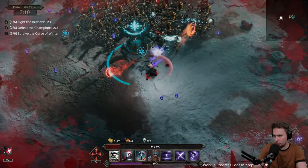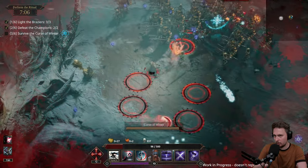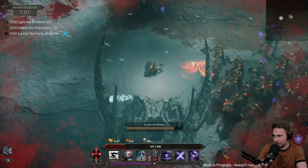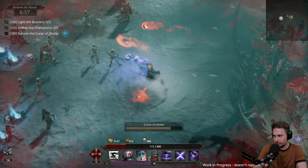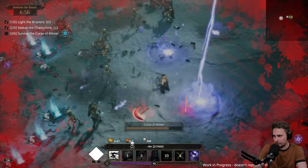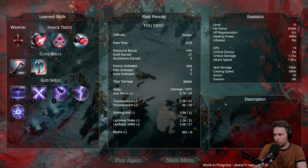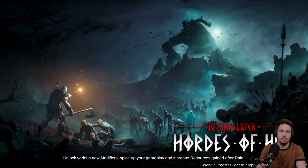Curse of the Winter - what is that? It's cursing me. Survive the curse of the winter - my movement is affected. I didn't see what killed me there but it hit me for 130 damage. We went through this quite well though. Let's go back to the main menu and check the two meta progression things. There are new upgrades available in the temple.